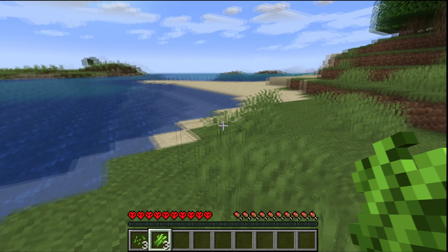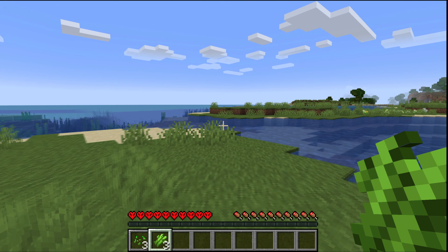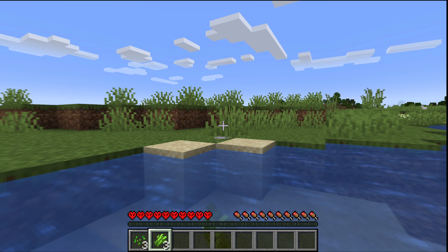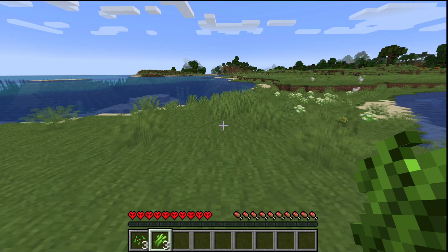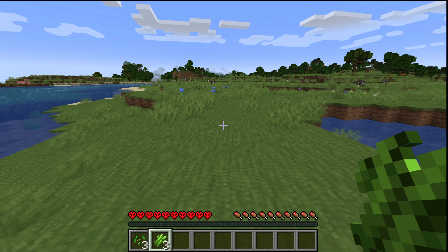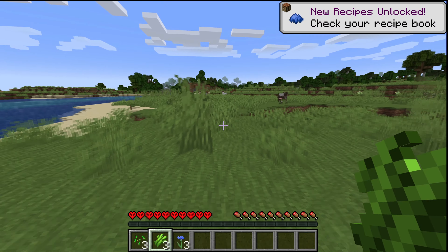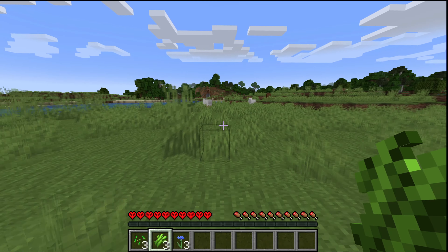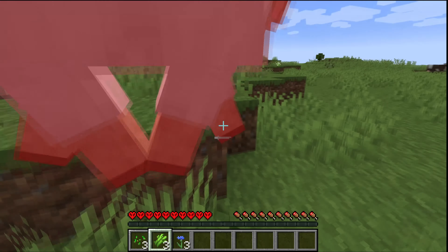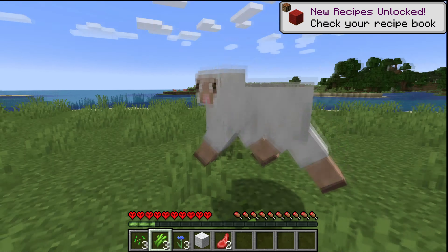I'm definitely not going to say no to sugar cane this early on. There are mushrooms over there — I'm guessing that's a mushroom forest. The first thing I want to find is wool, and we've got some — fantastic, that is beautiful. I might as well grab some flowers because I am not going to have a peasant bed. I refuse to have a white bed. To be fair, I remember when beds were all red.